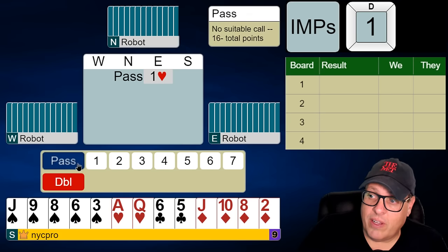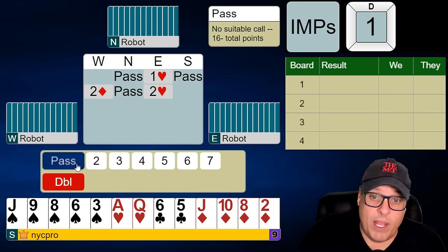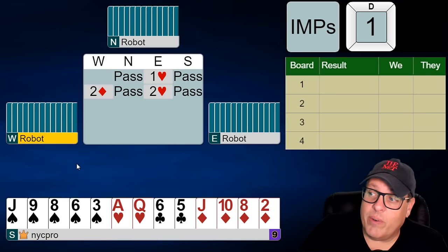So here I'm going to step aside. This doesn't mean you're not going to bid again — maybe partner does something, maybe they double, or maybe they make a bid where you are allowed to do something. But here you're going to be out of this auction, and when it gets to the two level, you certainly don't have any reason to enter any longer.